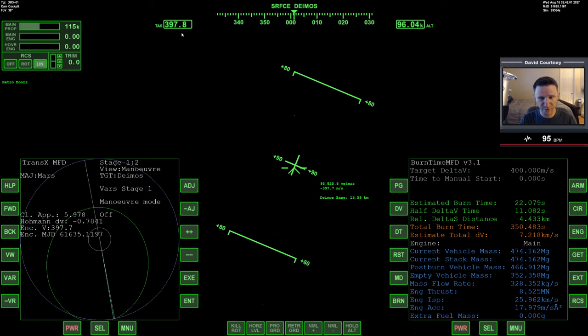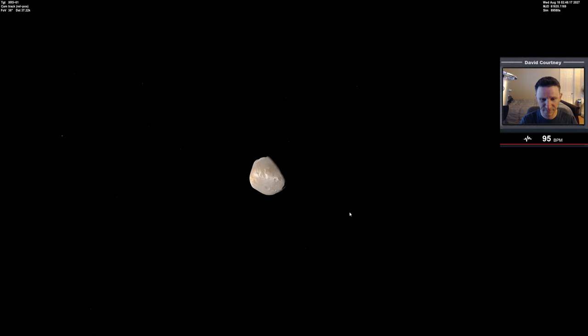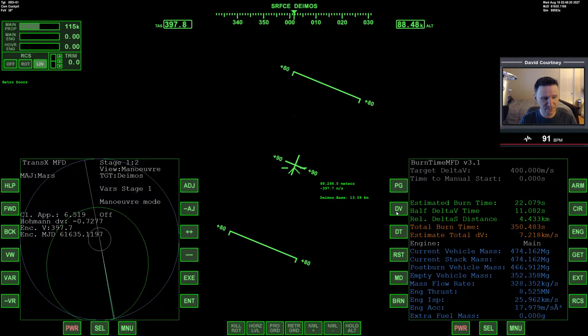We're at 400 meters per second and 95 kilometers out. We need about 4.5 kilometers for our burn, but we're going to start it at 10 kilometers so we can stop high above the surface and have a chance to go around if needed. Taking a look outside — we're closing in. Let's warp time forward now until we're at our target time to do our burn, right around 10 kilometers. That's my goal because it'll give us plenty of altitude above Deimos. A few seconds left — let's take one more quick look out there.